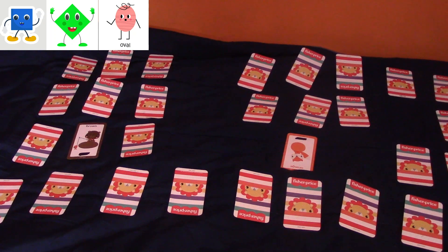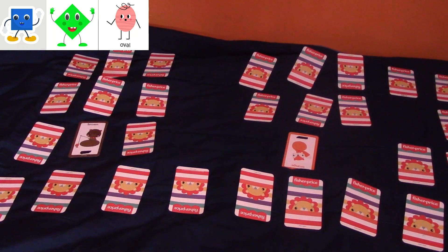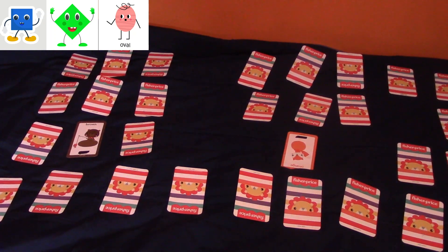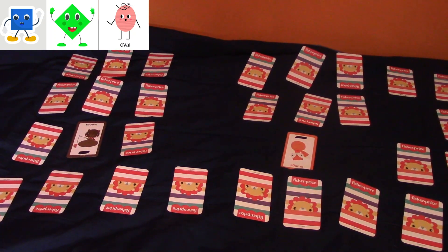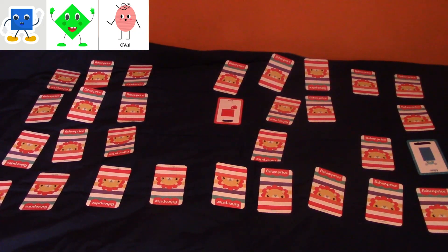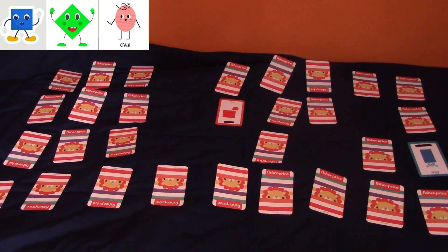Now I have an orange circle and a brown oval — I don't need another oval, I already got one. Now I see another circle, then a rectangle, then a black oval, then a blue rectangle, and an orange square.